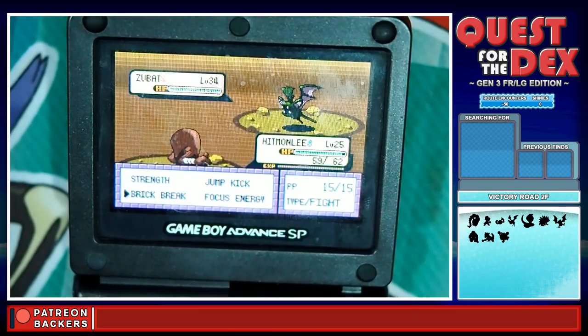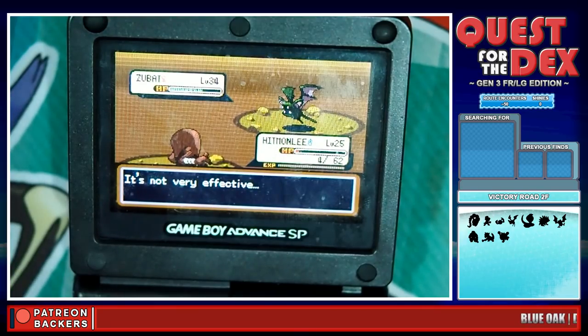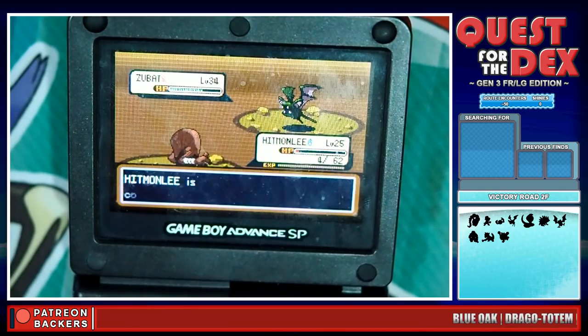I can go with Hitmonlee — it's level 25 — and try to weaken it down for the Pokéball. I don't have Stun Spore or anything to use against this at all, so I don't know how this is going to go. I guess we can go Brick Break. It did something. The problem is — ouch — okay, that was something. It's better. Oh, Confuse Ray. So if I don't hit myself in confusion, I can bring it very close to the orange.